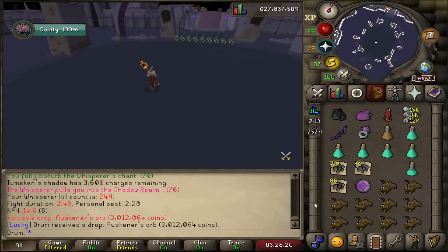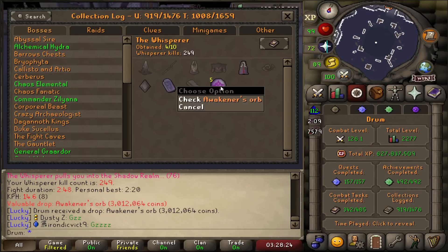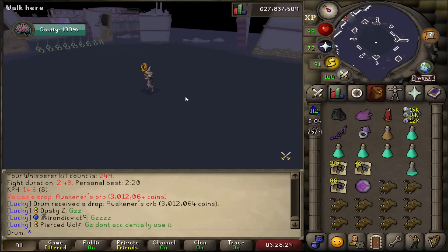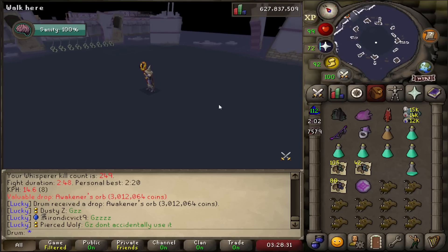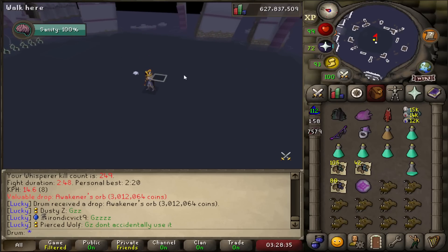3 mil drop. Another Awakener's Orb — I think that's my fifth one. I'm hoping to get as many of these as possible so I don't have to spend money buying them for however many attempts it's going to take to get the Blood Torva kit later on.